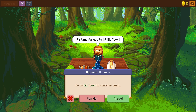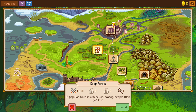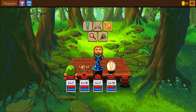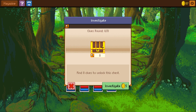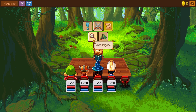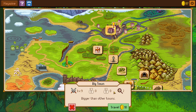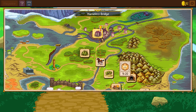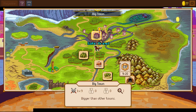Hey guys and welcome back to more Knights of Pen and Paper. We're gonna finally complete our quest to go to Big Town and head out of the Deep Forest. This requires two moves, so it'll be another ten gold — actually eight total. There is a lot of stuff you can get from investigating, but currently we don't have the money because we want to invest in our last character.